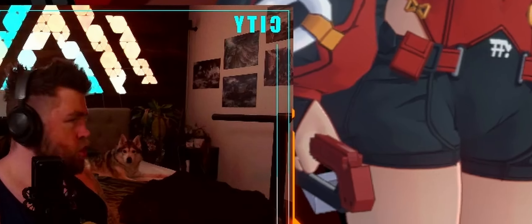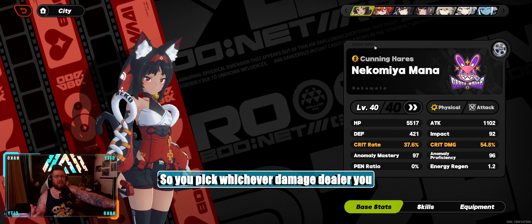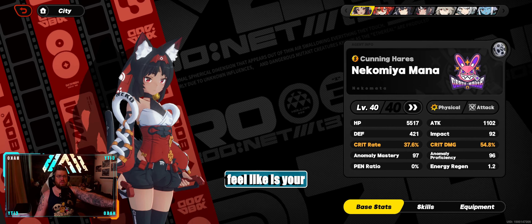Attackers are your bread and butter damage dealers. Quite often in almost all cases you pick your damage dealer and then you build your team around that. So you pick whichever damage dealer you love the playstyle of and build surrounding that. For example, in my Nekomata team, I run Nekomata, Lucy, and Piper. Attacker: super good at doing damage and should be the core of the team.